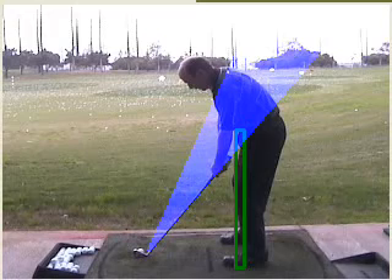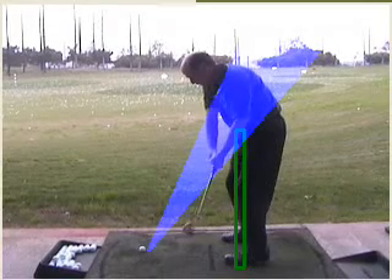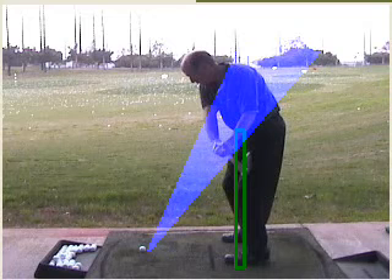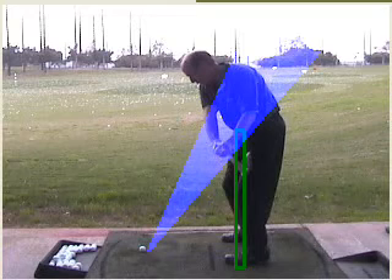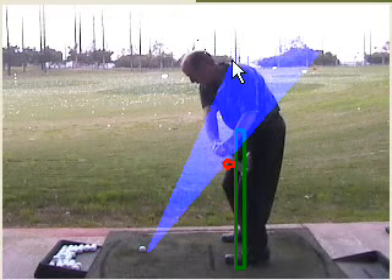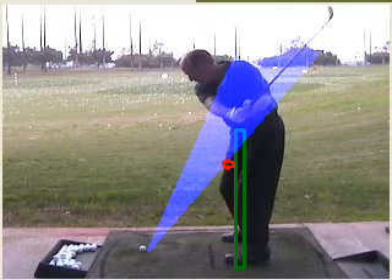The club is drawn in behind you, which sets off — it should be right in here. Because it's behind you, it's going to flip in this direction and then come across the top, which is leading into too steep a downswing. So here's a pretty good track.